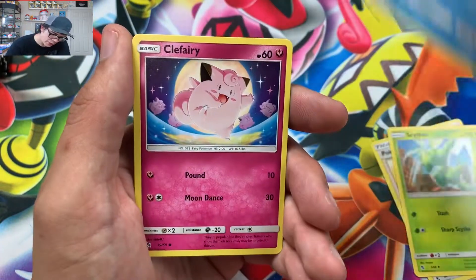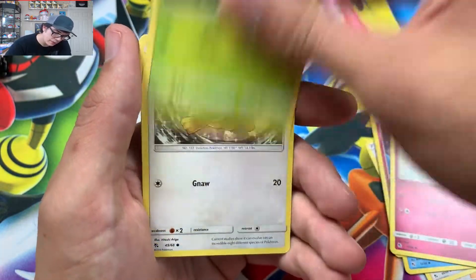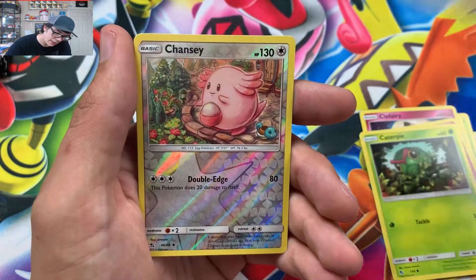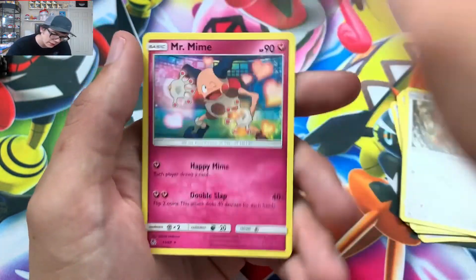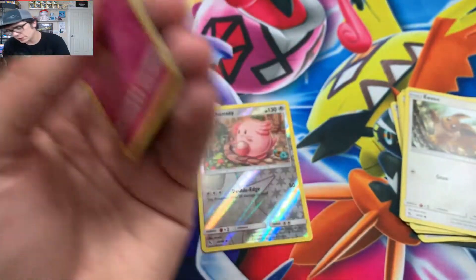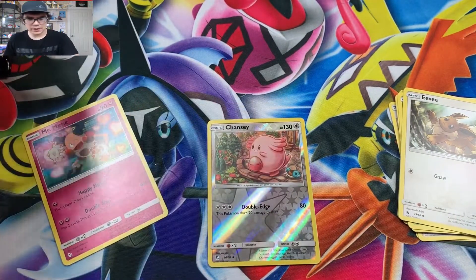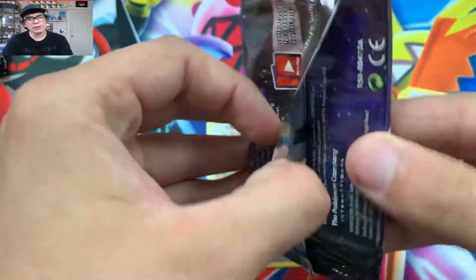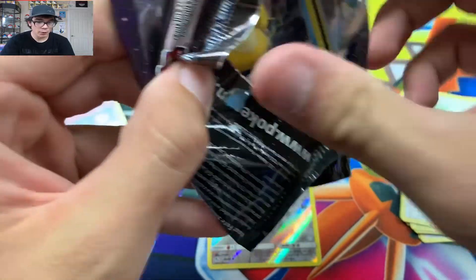That's a good way to start it. See if we can get the goods with the Fairy Energy. We got an Eevee, we got a Chansey, Reef First — I don't think I have that, so that's a good one. Oh, and Mr. Mime — Fairy Energy let us down right there. We got Mew. I wish they would have made like a full art Shiny Mewtwo or something, that would have been cool.